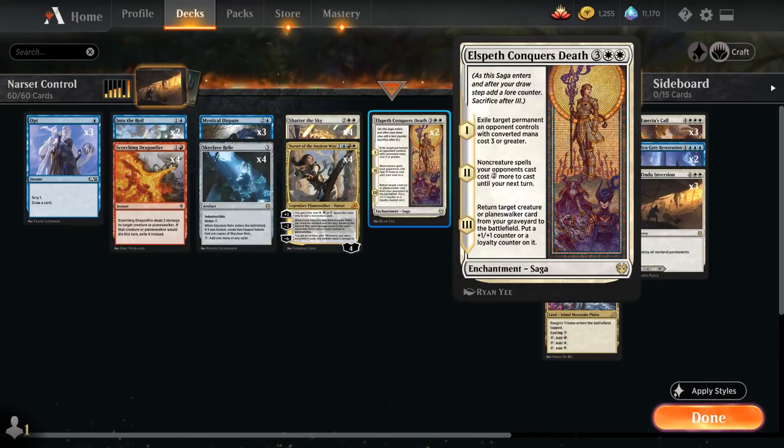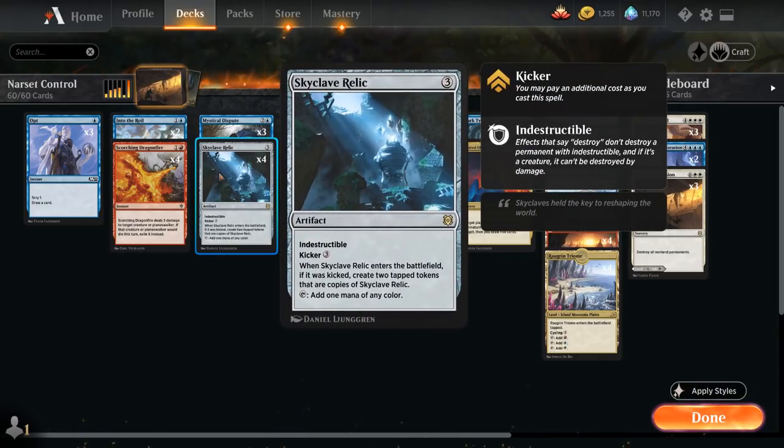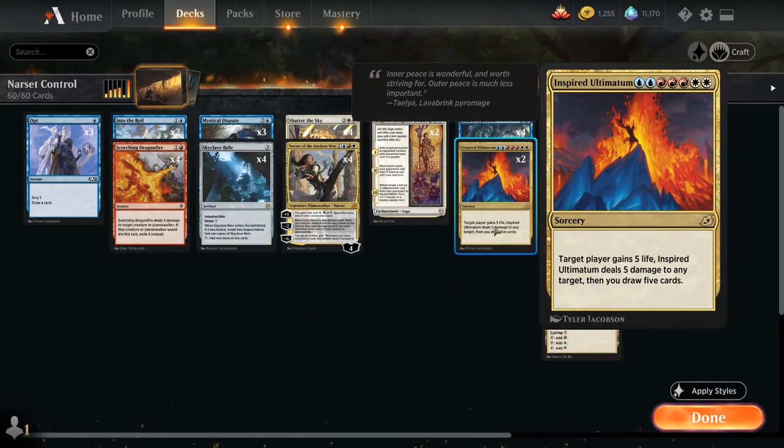At three mana we've got three copies of Mystical Dispute, four copies of Skyclave Relic, and a full playset of Narset of the Ancient Way — we don't mind having four copies since we can always discard additional copies to the minus two ability. Shatter the Sky is our sweeper of choice, also a four-of. Moving up the curve, we've got two copies of Elspeth Conqueror's Death, which can exile target permanents an opponent controls with converted mana cost three or greater. The second chapter makes non-creature spells the opponent casts more expensive, and on the final chapter we can return a creature or planeswalker from the graveyard to the battlefield — great synergy with Narset. Topping off the curve, we've got four copies of Shark Typhoon, which we're not often going to cast as a six mana enchantment. Instead it's great to just cycle it for X and a blue, making an X/X blue shark creature token and drawing a card — a great mana sink to combine with the extra mana from Skyclave Relic.